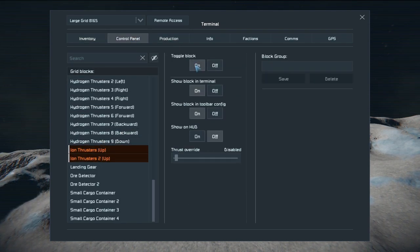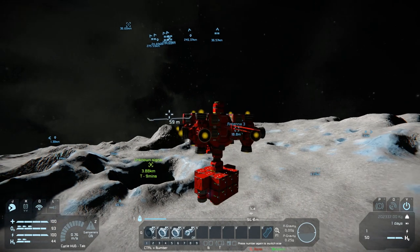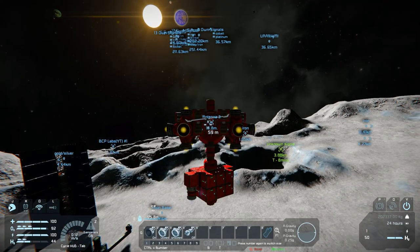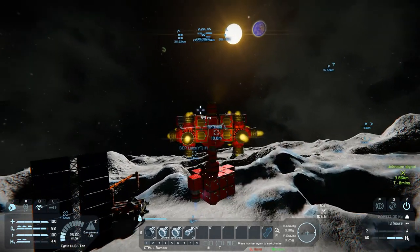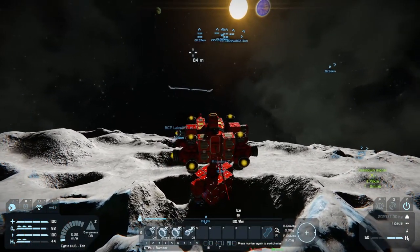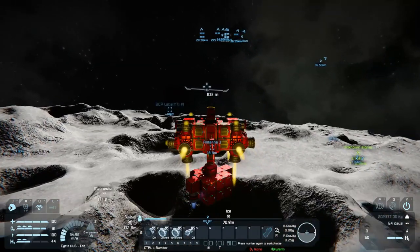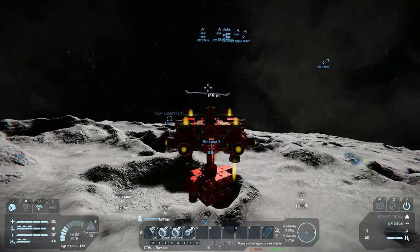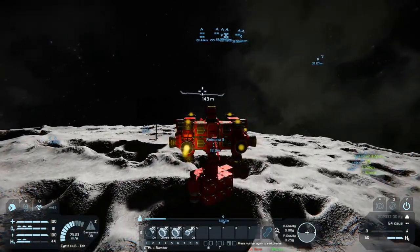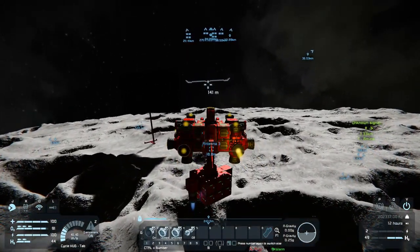Turn those on - and there we go. That solves my problem! As you can see I am no longer descending - I am staying perfectly level, and that's because those thrusters are actually helping out. Problem solved! I was originally thinking about how I was going to do it, but using hydrogen wouldn't have been the best because I'd have to have a tank on here. Since it's a giant battery pack, I just put my own thrusters on there.